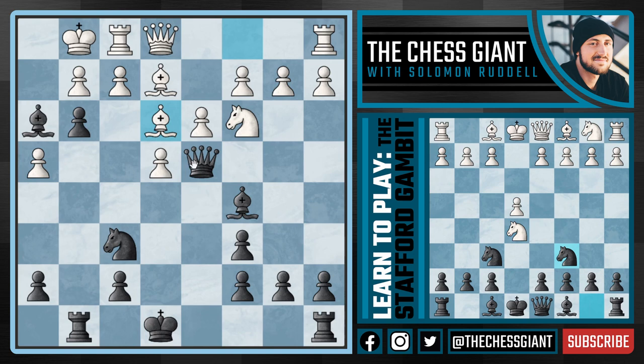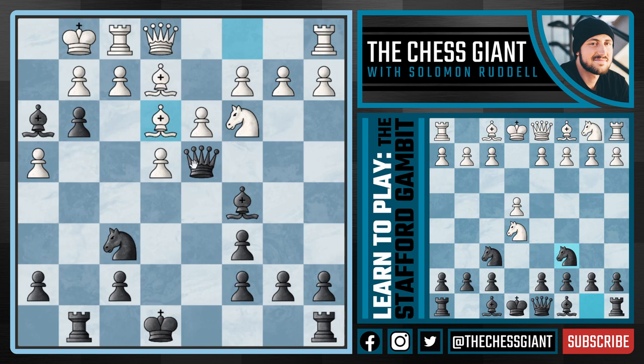If a move like Bishop E3 is played, we're not going to play a passive move like Queen E5 or Queen D6 — in fact, in both of these lines White is better. Instead, we're going to play G takes F2 with check. The idea being after Queen takes F2, we can play Rook takes G2.